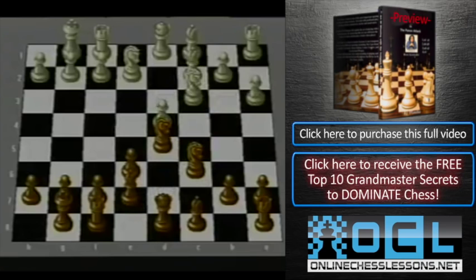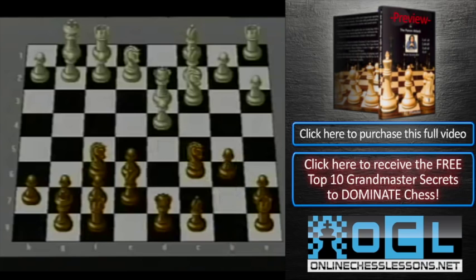After a3, black plays bishop e7, bishop c2, and I would recommend simply knight f6. If white plays queen d3 and b6, I can tell you it is very unlikely that white can hope for any kind of advantage here. What we want to play is bishop on b7.